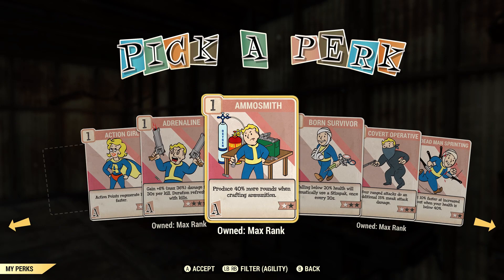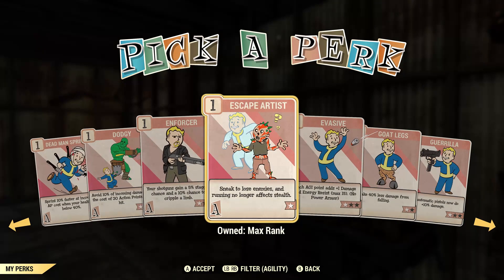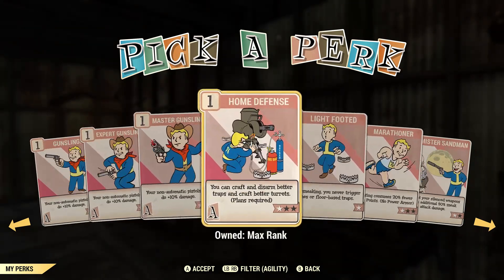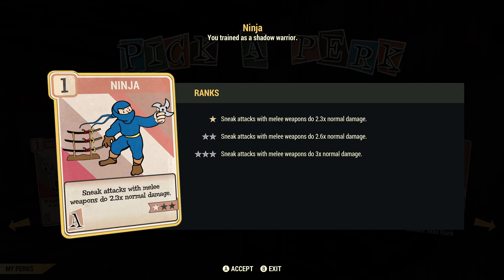I was talking about sneak attack and sneak damage. Of course you can use Ninja — this is only if you're doing a sneak build, which means you also need the Sneak perk in Agility. Ninja is really helpful: your sneak attack with melee damage brings it up to 2.3, and at max it's 3 times the normal damage. And if you have a stealth blade on, it might bring it up even further. All of this information is based off personal experience and understanding of the game.